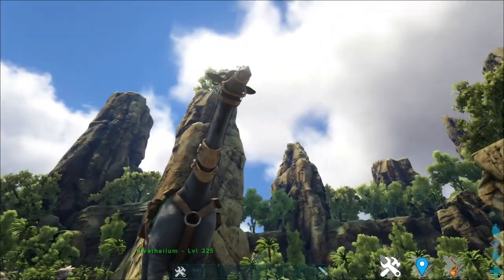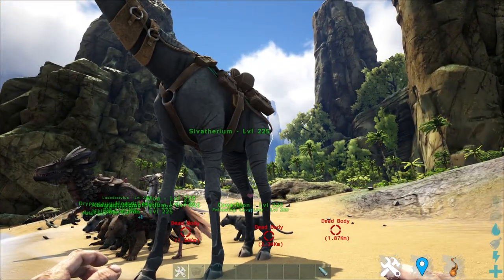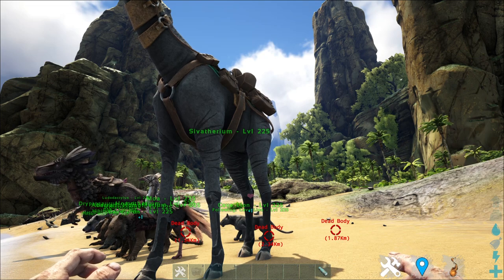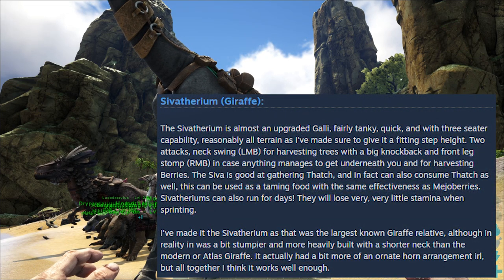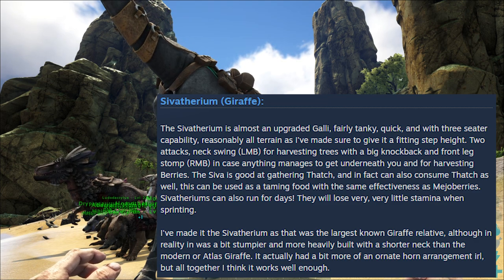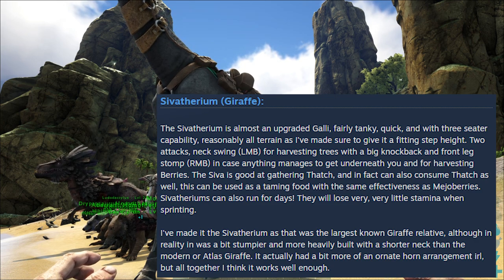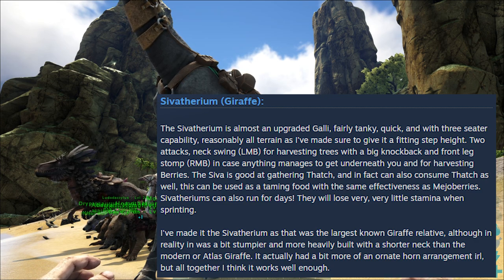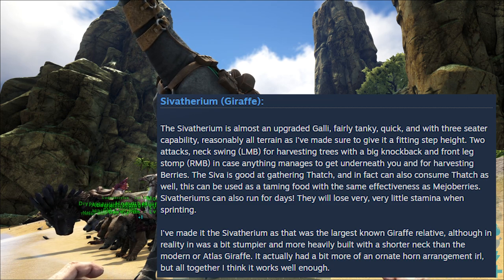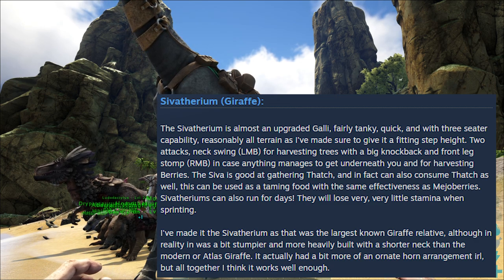First on the list is this tall antelope-looking thing, the Sivatherium. The Sivatherium is almost an upgraded giraffe — fairly tanky, quick, and with three-seater capability. Reasonably all-terrain with a fitting step height. Two attacks: neck swing on left mouse button for harvesting trees with big knockback, and front leg stomp on right mouse button for getting anything underneath you and harvesting berries. The Sivatherium is good at gathering thatch and also consumes thatch. They will lose very little stamina when sprinting.